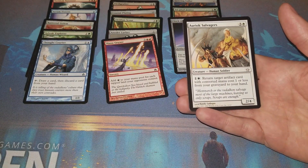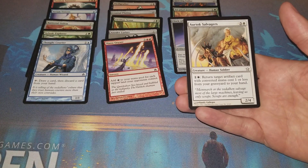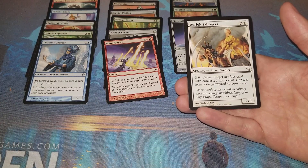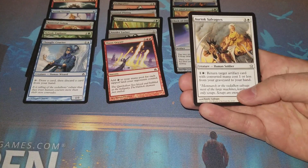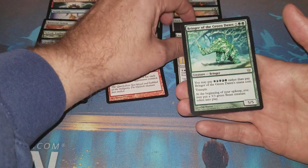Auriok Salvagers - I believe this was upshifted to rare in the original Modern Masters, which you really hated opening it. It was awesome in draft, that's why they pushed it to rare. It's one and a white - return target artifact card with converted mana cost one or less from your graveyard to your hand. It's a four-mana two-four human soldier.